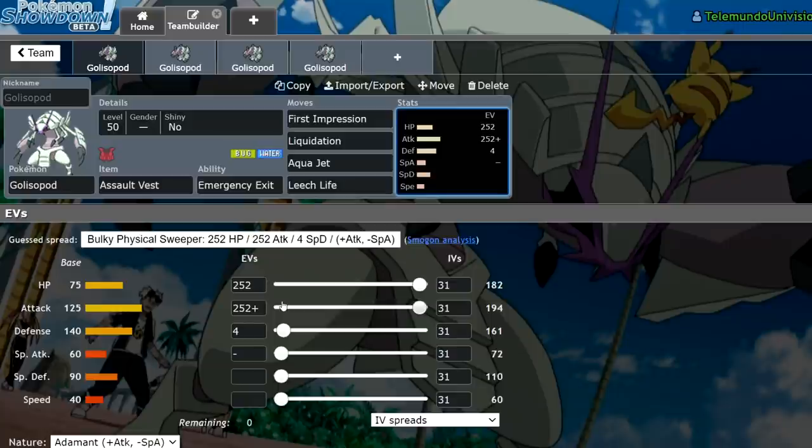The only way people try to run it in VGC right now, at least from what I've seen, is an Assault Vest set with max HP, max Attack, and four Defense — First Impression, Liquidation, Aqua Jet, and Leech Life.